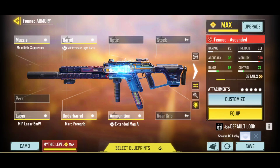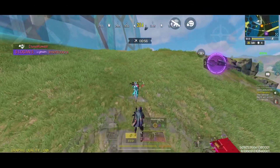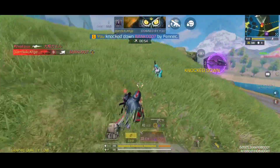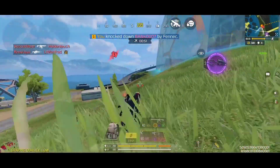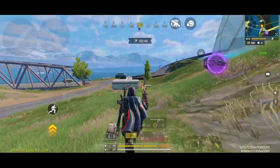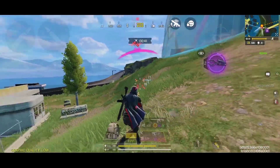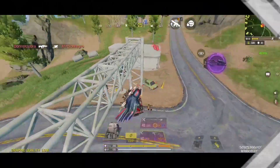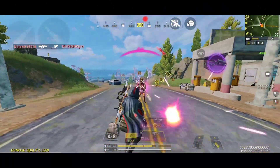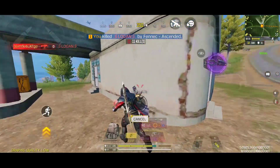For the custom loadout, I am using the MIP extended light barrel and the monolithic suppressor, which will increase the damage range and silence the sounds of your shots. I am also using the extended magazine A, which is a super important attachment for this loadout — the extra ammunition capacity will be extremely helpful inside of the Battle Royale. I have improved the overall damage range and cranked up the hip fire accuracy to the maximum level. It is by far one of the fastest killing loadouts in close range. For the mods, I am recommending the hip fire boost mods, the long range mods, and most importantly the legendary variant of the extended magazine mods.